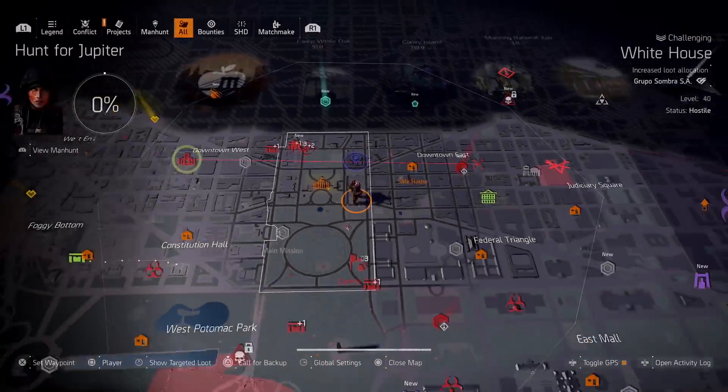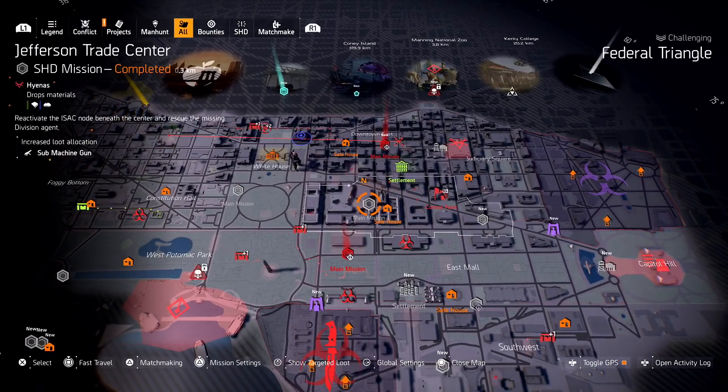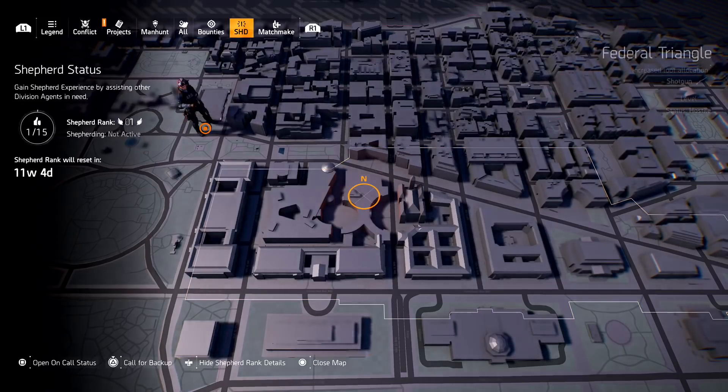Say you sit there matchmaking for a mission and it's been like five minutes and no one's matched with you. I wouldn't even wait five minutes — if I start matchmaking, I usually just jump in, except on legendary where I'll work my way through the mission. But if matchmaking isn't responding, all you've got to do is use the call for help functionality. If anybody is around, somebody will take that on and actually come help you.